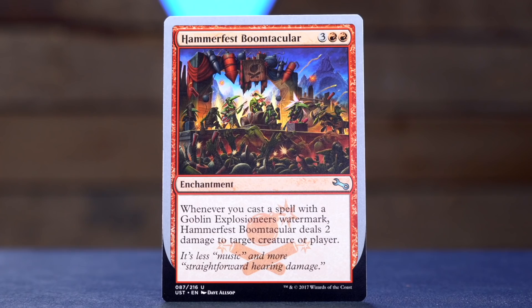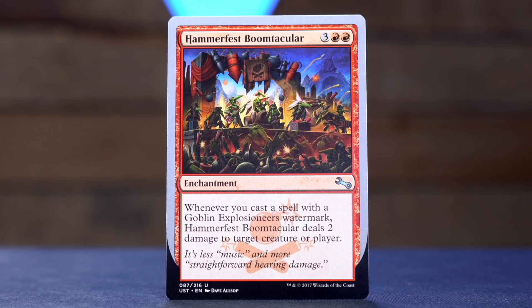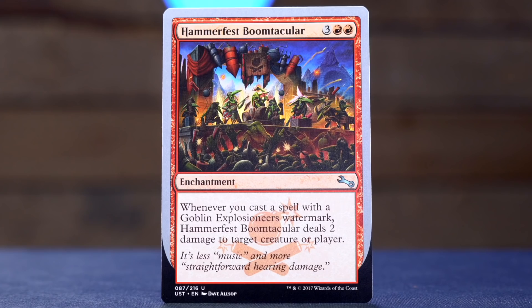Hammerfest Boomtacular — I tried so hard to make this card work and it just didn't work for me. Three red red for an enchantment. Whenever you cast a spell with a Goblin Explosion Ears watermark — that's another one of the groups in the set — Hammerfest Boomtacular deals two damage to target creature or player. So it's not as good as Burning Vengeance. You need a lot of Explosion Ears cards and this thing costs five mana, but if you could make it work, it would be so cool.